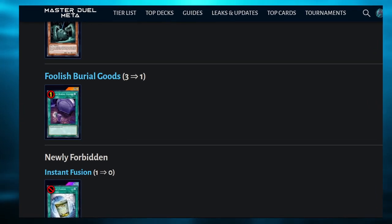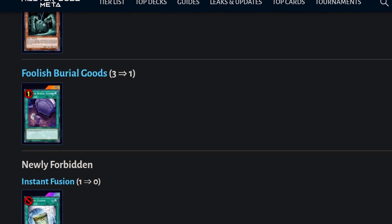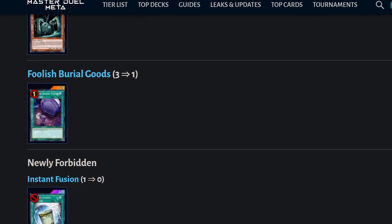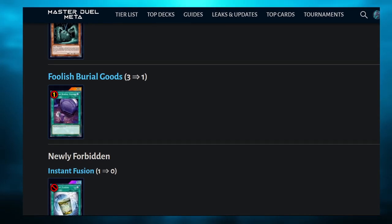Foolish Goods being limited hurts a lot of Water decks: Ice Shades, Yumi Control, Sharks, and yes, Coelacanth. We can talk later about alternatives for Foolish Goods in Water decks, but for now I want to talk about the Water Attribute event.